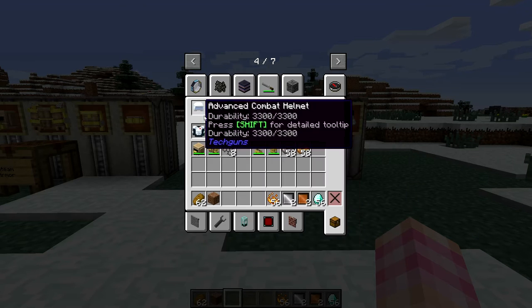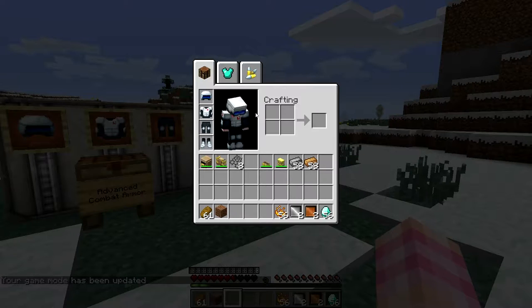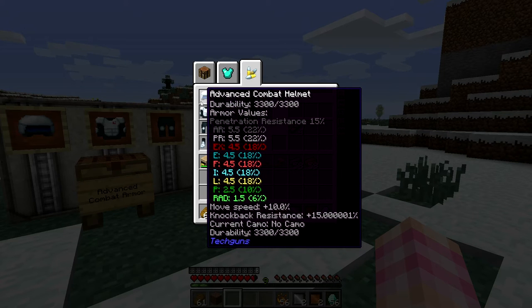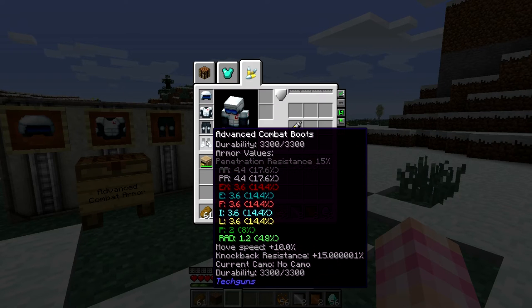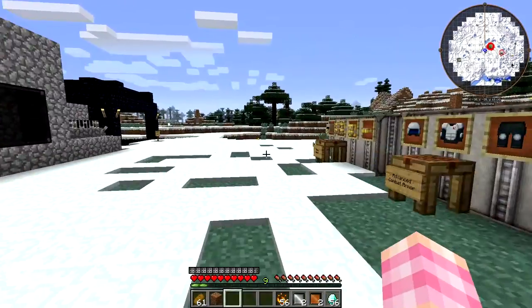You also get more armor: physical and projectile are both 22, and all the other elemental ones are 18, poison is 10, radiation is 6. So it's actually a bit more protective than the steam armor. But it doesn't have as many bonuses and you don't get any free health. The advanced combat armor has move speed and knockback resistance on all its parts. You don't get any jump boost, fall damage reduction, or step assist, but you do get all this move speed. The advanced combat armor is faster than the steam armor.